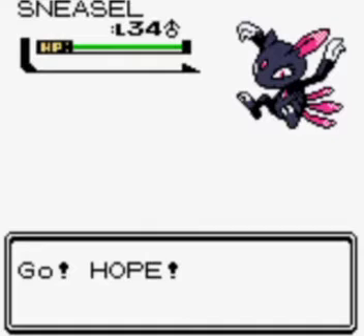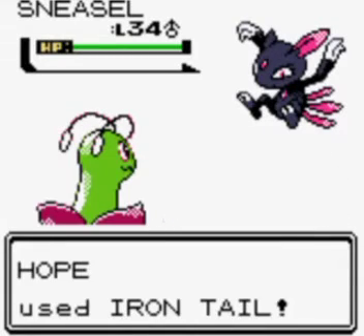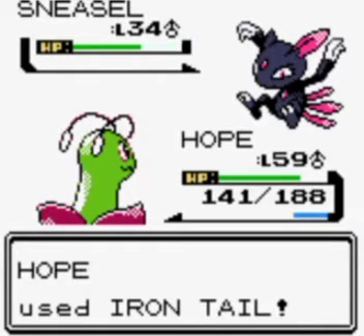He has a Sneasel — this isn't generation four where you have something decent — so we're just gonna use Iron Tail and obliterate him. Just like that, dunzo.